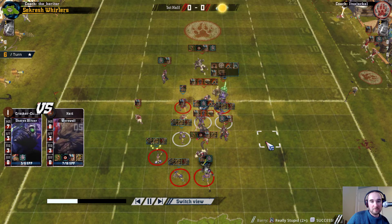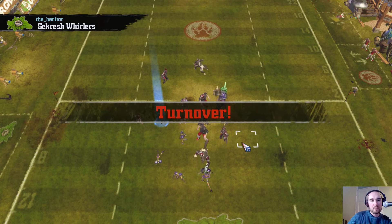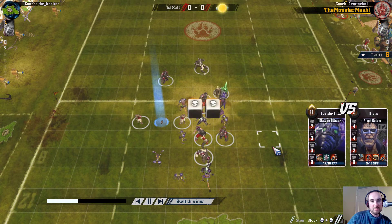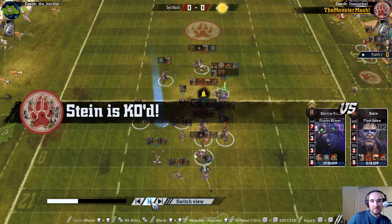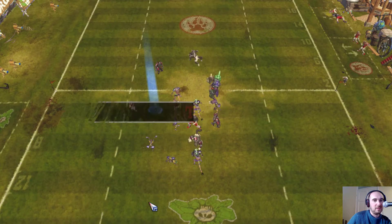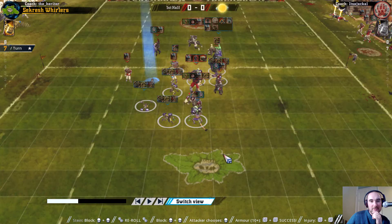I stand everyone up to limit assists and have to go for a desperate handoff on a six - and drop the ball. Yeah, if that six had come off, I've got a couple of dodges out for this goblin to try and get the ball up the pitch. And then quad skulls - the first bad dice the Necromantic coach had rolled. It felt like some small measure of justice as it happened, which is maybe a bit unreasonable. But yeah, it was kind of just what I needed.